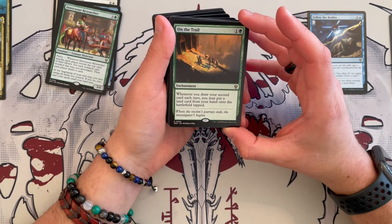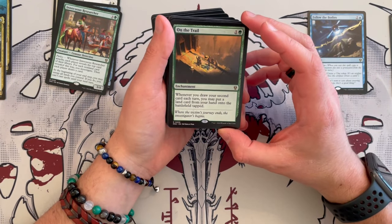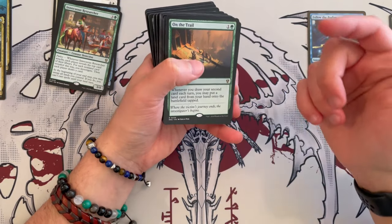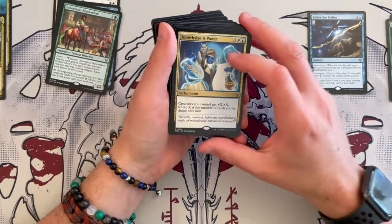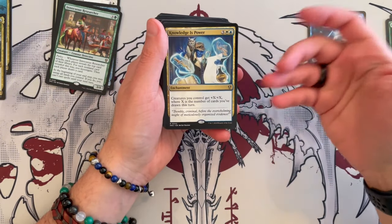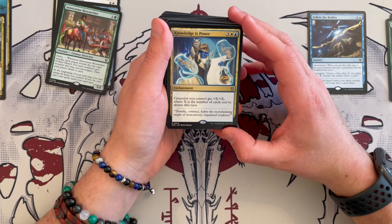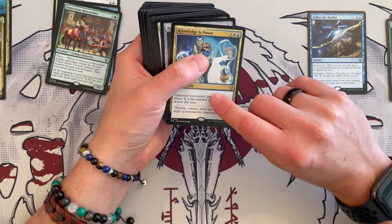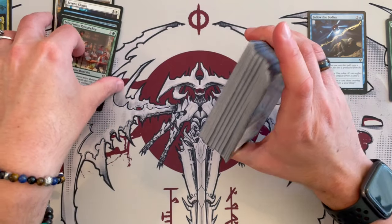On the Trails is an enchantment that costs two and is green. Whenever you draw your second card each turn, you may put a land card from your hand onto the battlefield tapped. Again, synergistic with the commander — it's an extra land, I like it very much, and I will keep it in the deck because it synergizes with the commander and lets you ramp. Knowledge is Power is an enchantment that costs five. Creatures you control get plus-X plus-X where X is the number of cards you've drawn this turn. This could be a very good alpha strike if you build up that draw ability.